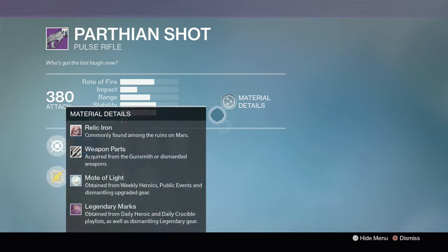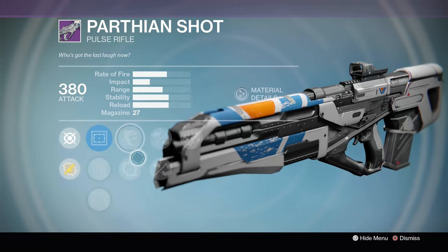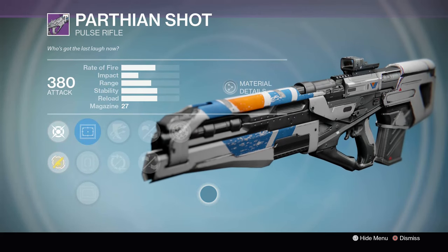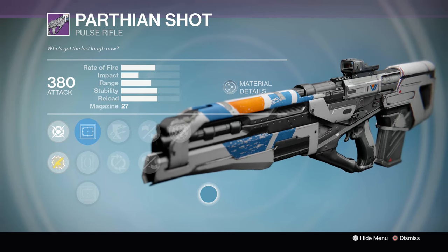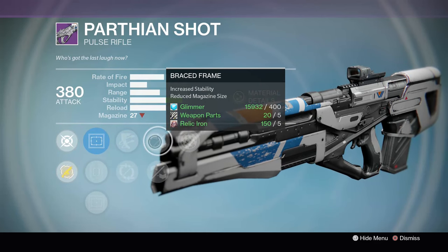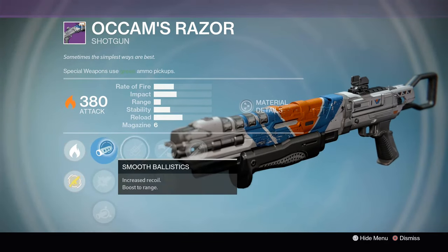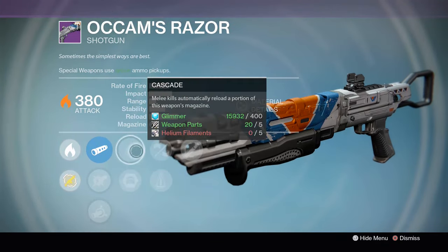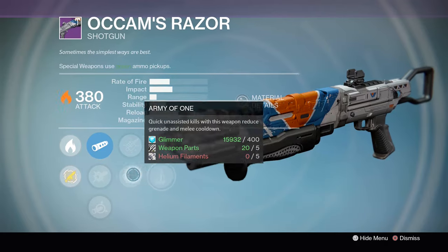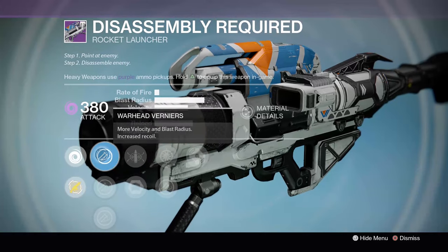The Parthian Shot has Reflex, Outlaw, Partial Refund, Braced Frame, Feather Mag, and Rangefinder — a fantastic roll. This high-impact pulse rifle hits like a truck and with this roll has basically maximum stability. Occam's Razor is a fantastic PvE shotgun with Smooth Ballistics, CQB Ballistics, Soft Ballistics, Cascade, Army of One, Small Bore, Perfect Balance, and Full Auto — the full auto combined with Perfect Balance and those muzzle options gives a lot of stability.